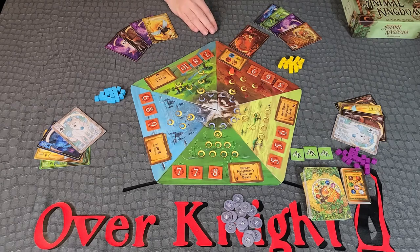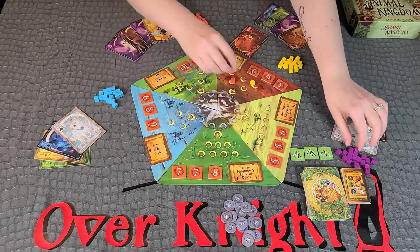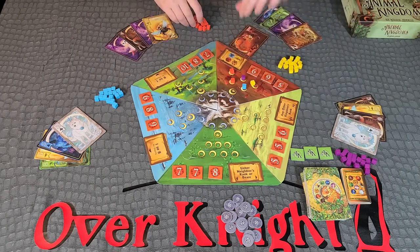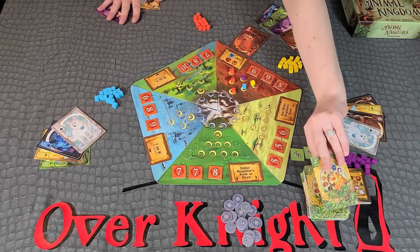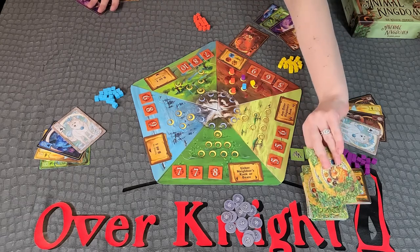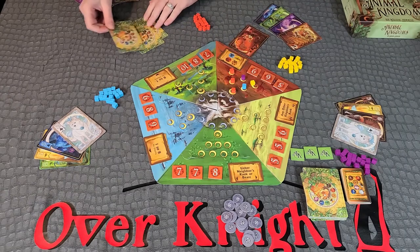Claiming a capital city. If you play a card and claim the final territory in a kingdom — the capital city, identified with the castle symbol — you are immediately withdrawn from the age. Draw back up to four cards and place your hand of cards face down in front of you to indicate to all players that you have withdrawn for the remainder of the age.